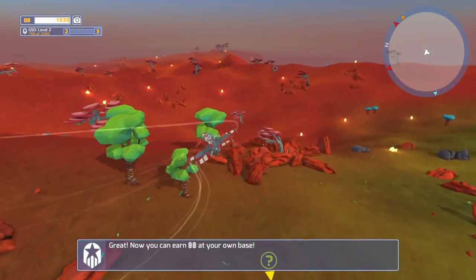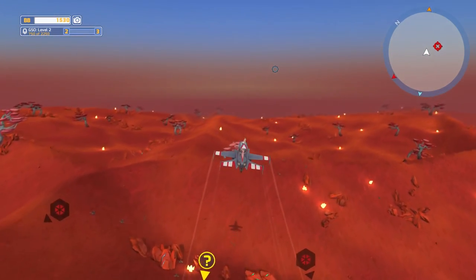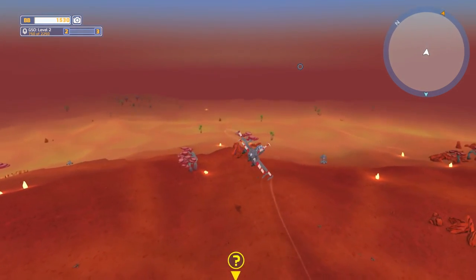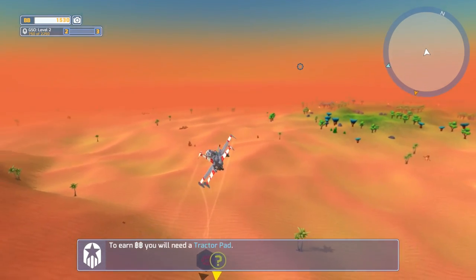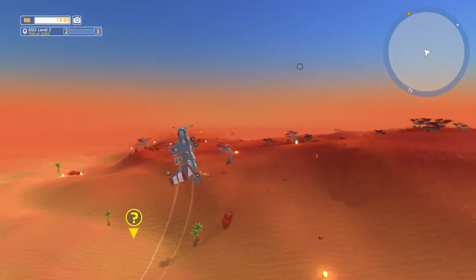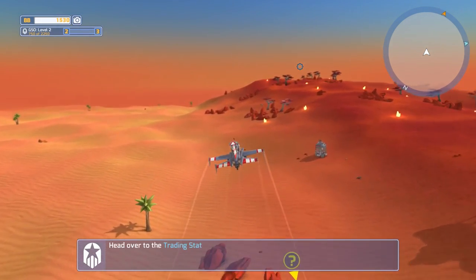Now you can earn BB at your own base! Time to start harvesting again — that's what I want to do. Let's head over to the salt flats and see what we can find. I love flying in this game now that I've actually got something that's aerodynamically stable, as opposed to the previous thing which was not quite. To earn BB you'll need a tractor pad — because I don't have one on this tech, it's telling me I need to earn one. I want to see if there's a base kicking about. Maybe I should just keep going with the tutorial — that's probably the best idea. Let's head back.